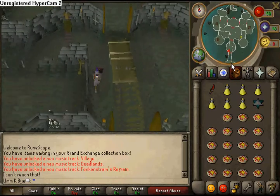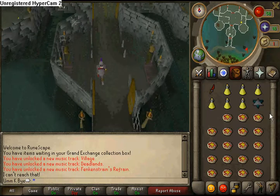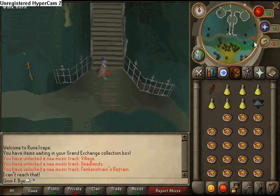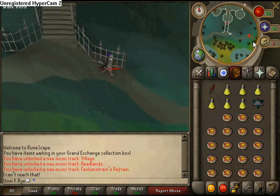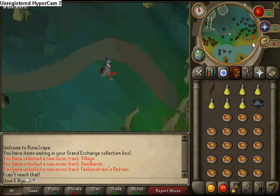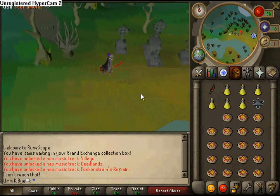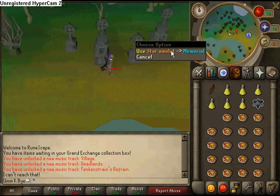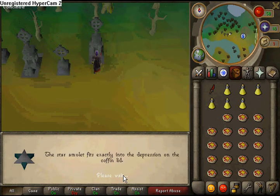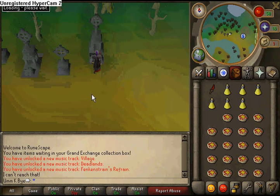And then you just keep going out here, and then you go to these four little statues, and you use this star amulet on the very last one, all the way to the right. You just use it on the memorial right here. And then you push the memorial and you'll be able to go down to experiments.